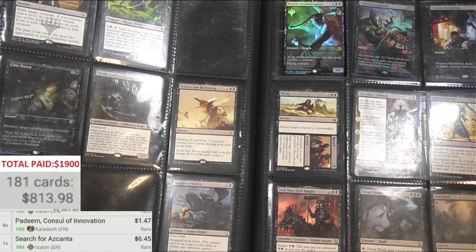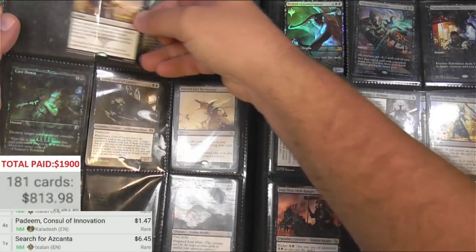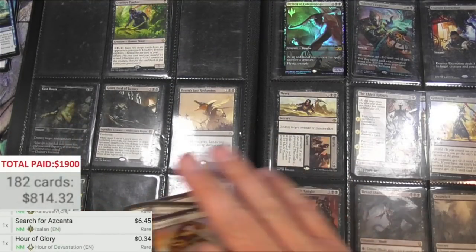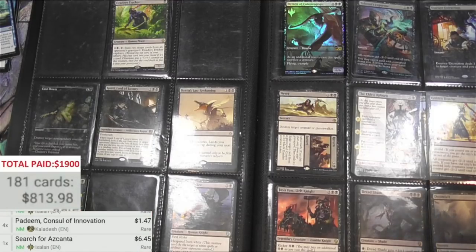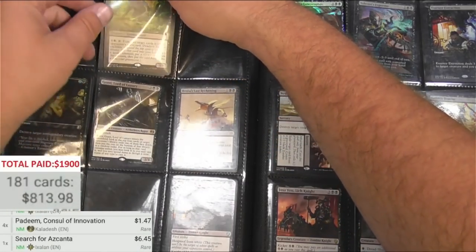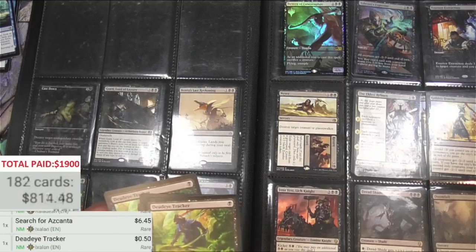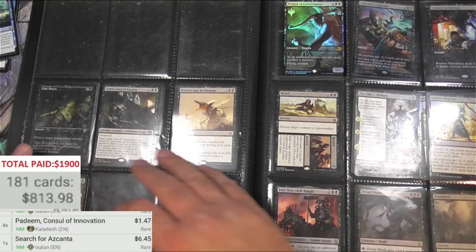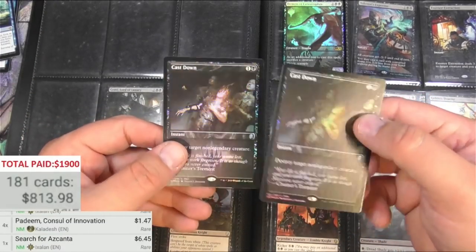Here's some black — kind of interesting stuff going on here. We got Hour of Glory, nothing big. Deadeye Tracker — I'm not sure what is worth much from Ixalan nowadays. Cast Down, this is a promo version, a couple of those. That's nice.